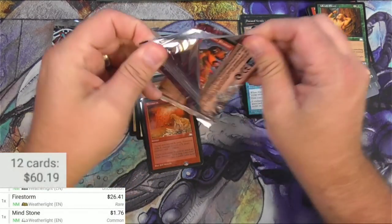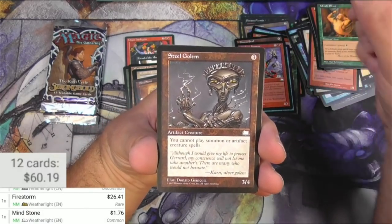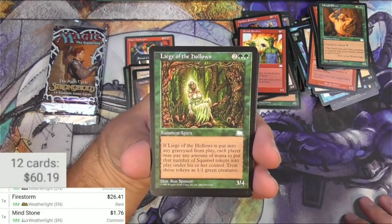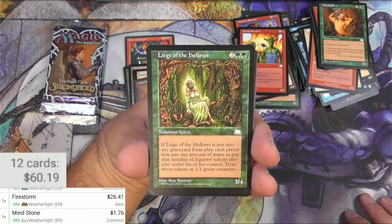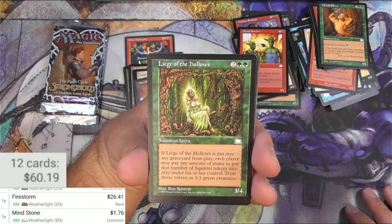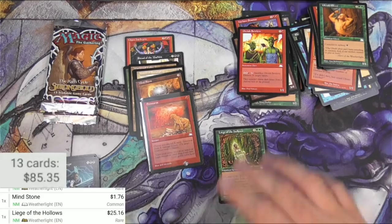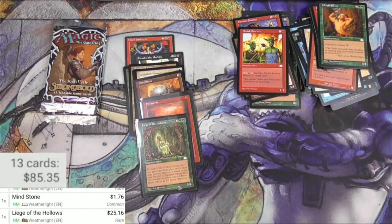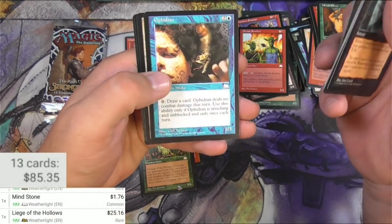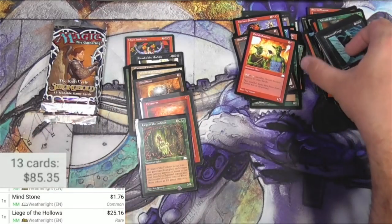Weatherlight pack two — let's get another reserve list card. Hurling Shaman, first uncommon. Steel Golem. Orcish Settlers. And the rare? Leeches of the Hollows — hey, this is good! For four, it's a Spirit, it's a 3/4. If Leeches of the Hollows is put into any graveyard from play, each player may pay any amount of mana to put that number of Squirrel tokens into play under his or her control; treat those tokens as 1/1 creatures. Squirrels are a thing! I believe this is a reserve list card. Leeches of the Hollows — $25. So two in a row on my Weatherlight packs — real happy with that. Shattered Crypt. Fatal Blow. Misfortune's Owl. Wrath Berserker Djinn. Ophidian by Cliff Nielsen. Kithkin Armor. Vitalize. And Firewhip. Very nice.